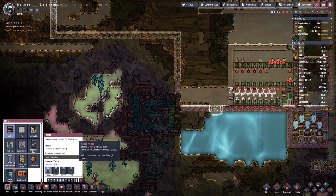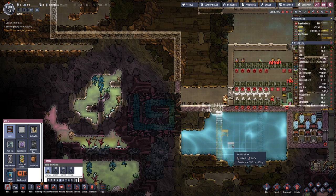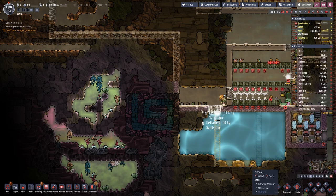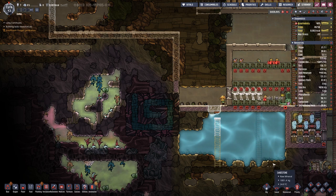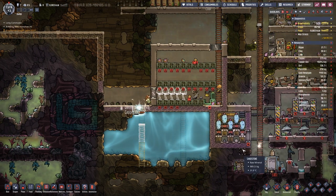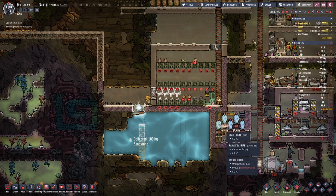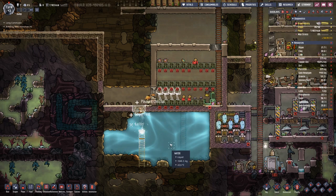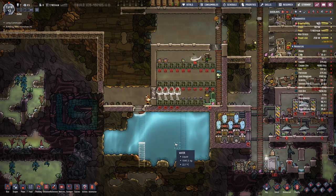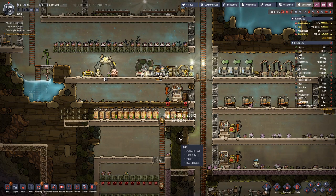And then, of course, we will need a ladder down this level. We need to dig out the floor a bit. On this level they can actually grow. They will get soggy down here, which they do not like, but there is not really anything that can be done about that.